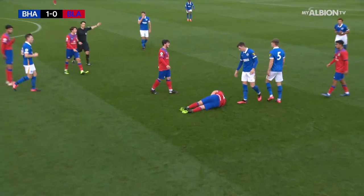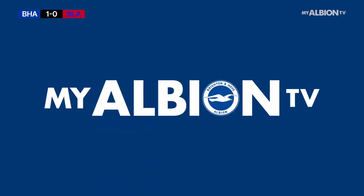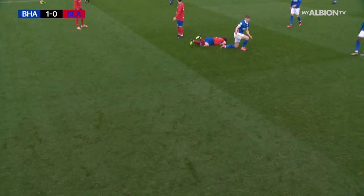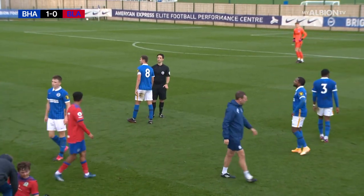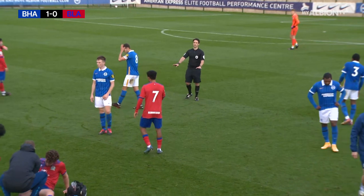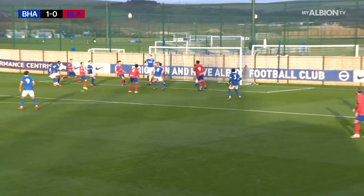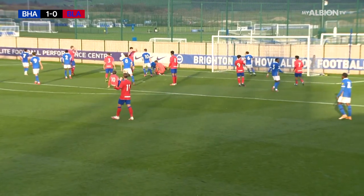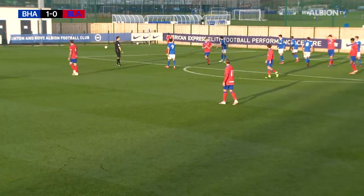The Blackburn bench not happy with that one — maybe out of control from Ed Turns, and the red card is out. It's a straight red card. Hard to tell if both feet were off the floor, but he's been given his marching orders. Turns protests his innocence. Out it goes to Durrant, first time from Chapman towards the back post — away from Weir, flying in was Horlock — and a great save from Karl Rushworth to deny Horlock.